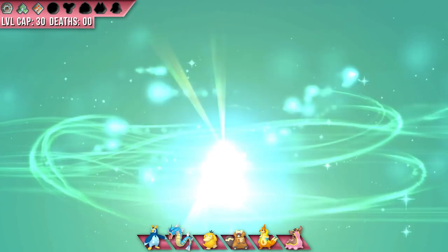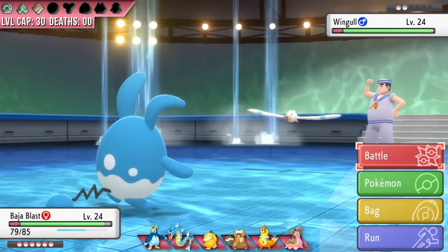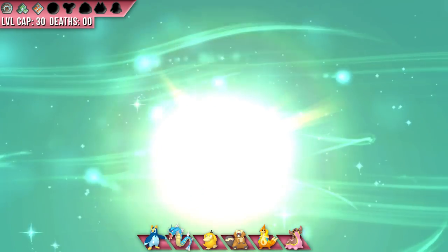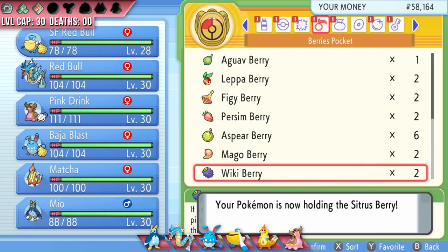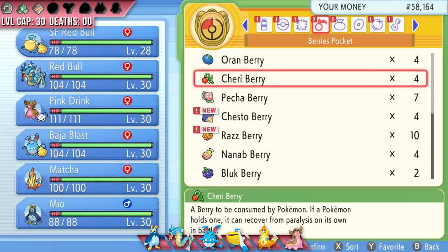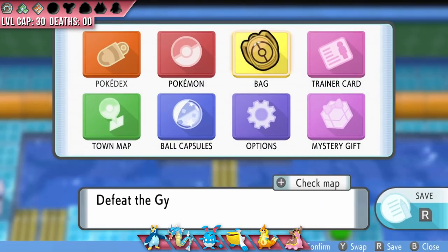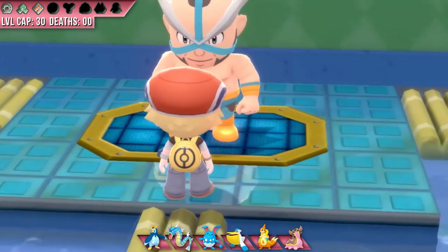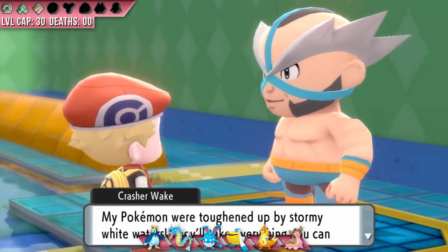We now have a pretty strong grind session where Baja Blast evolves into Azumarill, and I use her to solo the start of the gym trainers to get to Wake. Then I head back underground and grind more until Sugar Free Red Bull evolves into Pelipper, gaining the much-coveted Drizzle ability. I end up teaching Baja Blast Grass Knot and Sugar Free Red Bull Shockwave. I'm benching Coke Zero and Coconut Milk — it kind of sucks, especially Coconut because of how clutch she was to get badge two, but I'd rather have them boxed safely than get outclassed later and lose them.